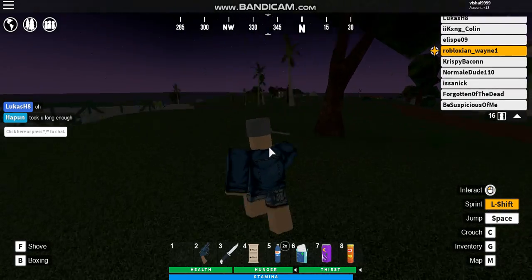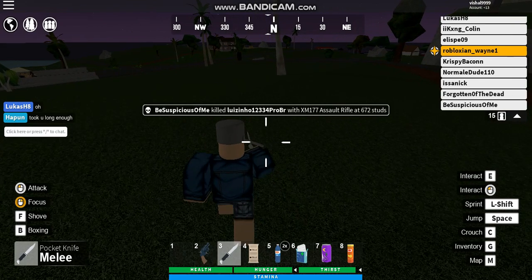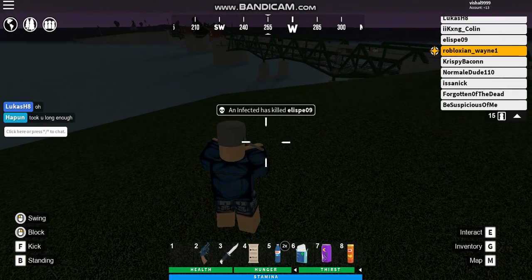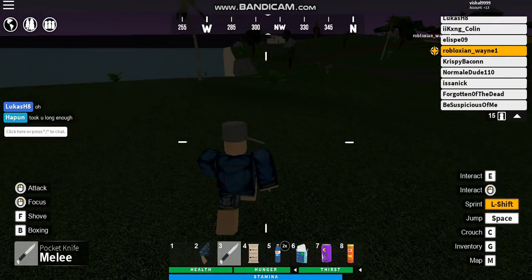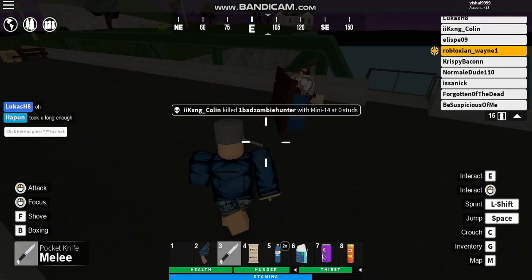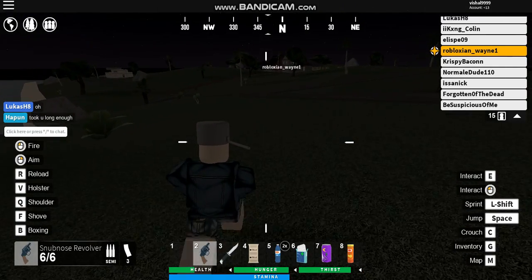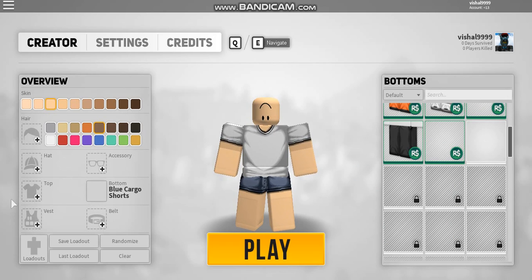So about the melees — it kind of sounds like a bullet going past you when you swing. You can also shove, and then you can kick once you're in that mode. Now I'll be showing you killing a zombie with a knife. I really don't recommend it because it takes a lot of hits. This one does 25 damage — they actually upped the damage, it's 25 now. As you can see, I found those items so now I can actually equip them in the character creator.